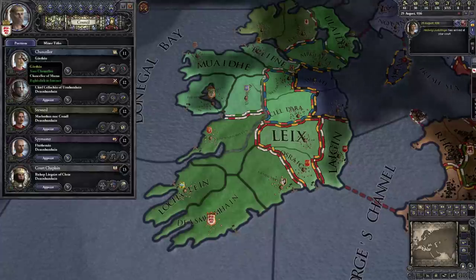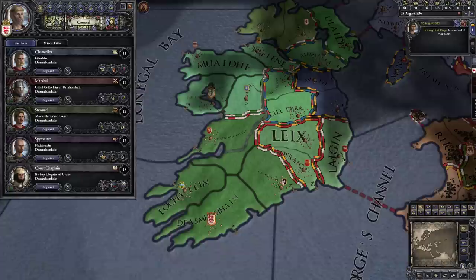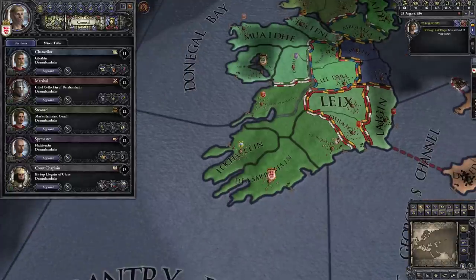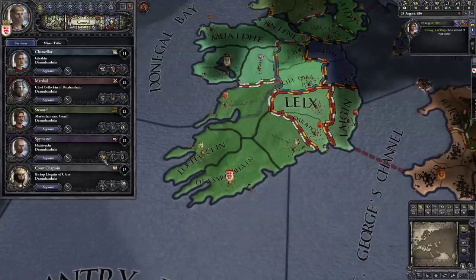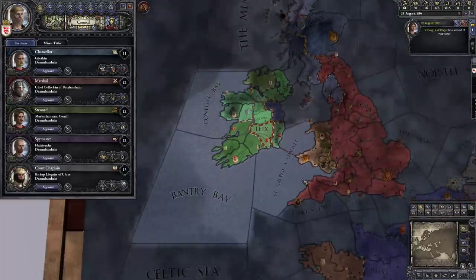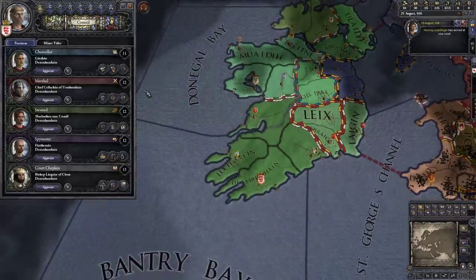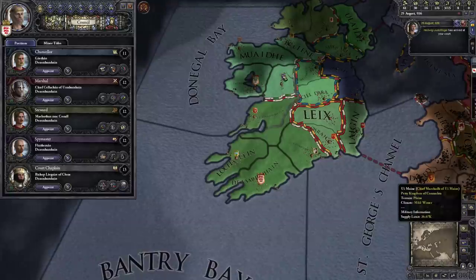Anyone in our court can be assigned to the council — with a caveat: in most kingdoms you can't assign ladies to your council because of sexism, so you can't necessarily have everyone applied there. But that is the idea — you can grab them from anywhere; they don't have to be your vassals.